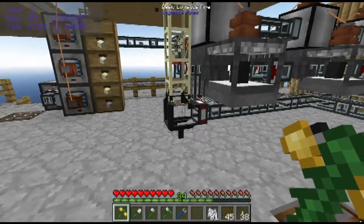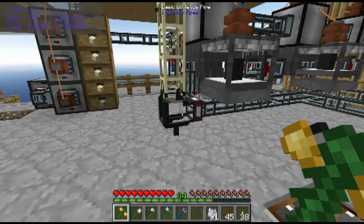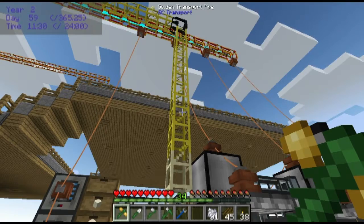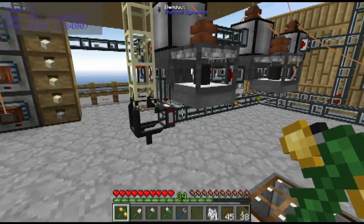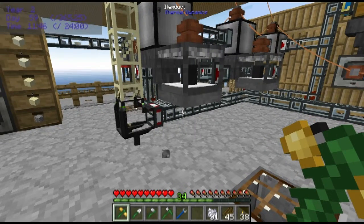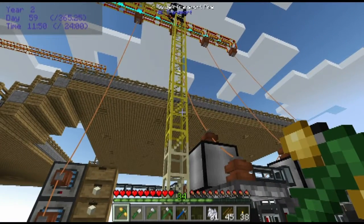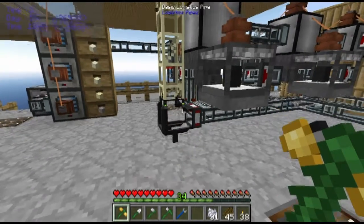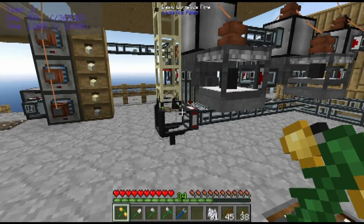There's one nice little thing here you might have noticed: there used to be a chest sitting where this logistics pipe was, before I had storage set up. I replaced it with this logistics pipe to bridge the two systems. The main item sorting and logistics pipe system uses these BuildCraft pipes. It is possible to use Thermal Dynamics item ducts, however right now I only have the basic ones and they're really slow, and they're more expensive than these golden transport pipes which are pretty fast. Because the system connects to both, it can be used as a bridge between the two systems.